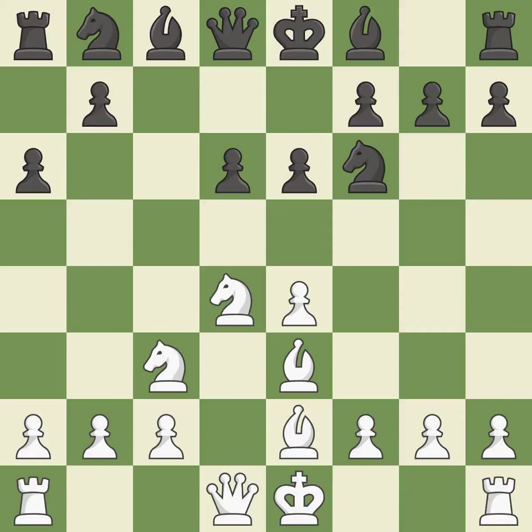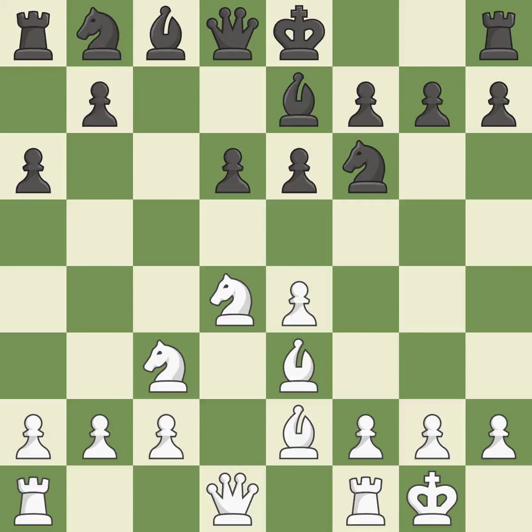E6 controls the d5 and f5 squares and allows the dark-squared bishop to develop to e7, moving it out of its beginning square and into the action. Castling gets the king to a safer square out of the center of the board, while also developing a rook. Castling kingside tends to be safer because the king is further from the center.